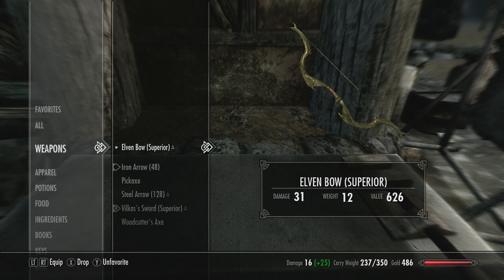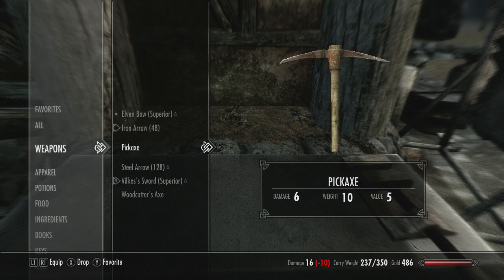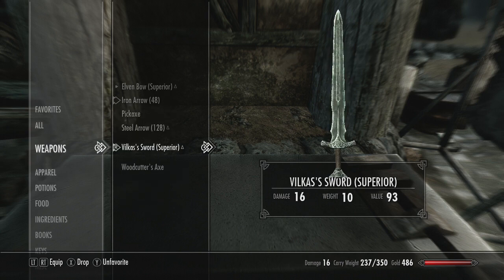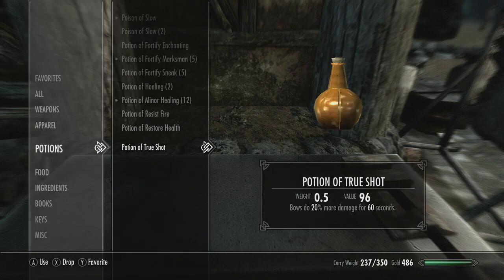Excellent! We've already improved our offensive and defensive situation again. We'll get an elven bow, and the steel shield protects us at 29.